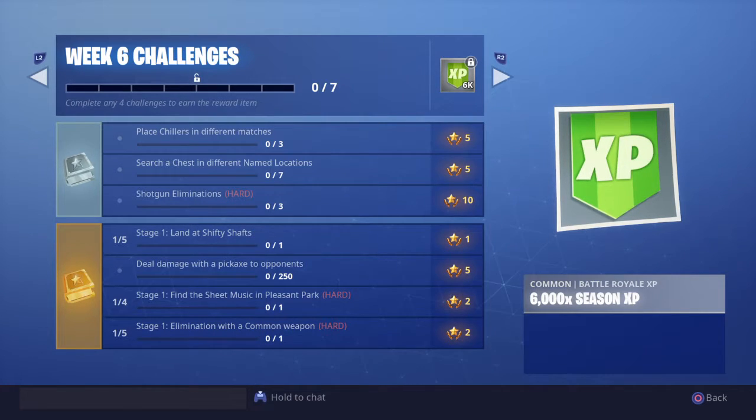Then you have Stage 1: Land at Shifty Shaft. This looks like one of the challenges that tries to get you to land at different places. One thing that's really cool is that this kind of coincides with the chest-in-different-named-locations challenge. Because if this is going to have you land at 5 different named locations and search a chest there, you can kind of complete both at the same time, which is really fun.